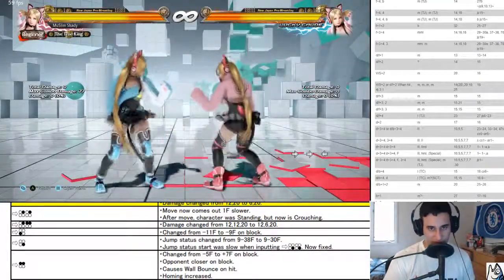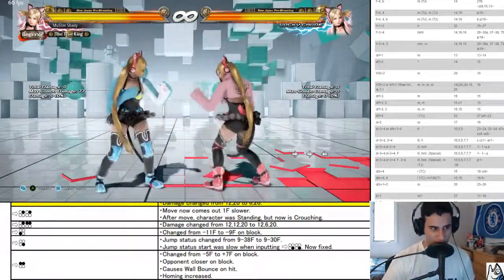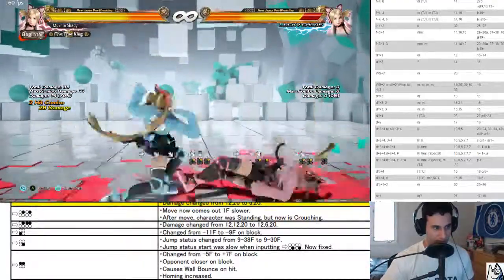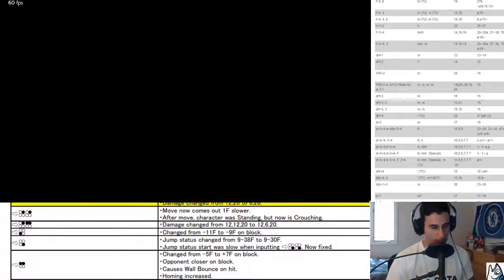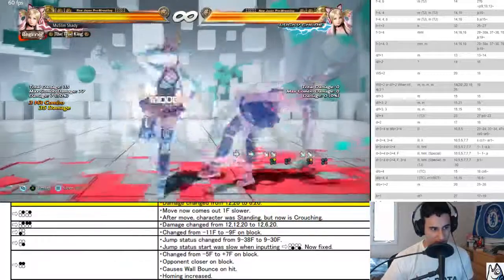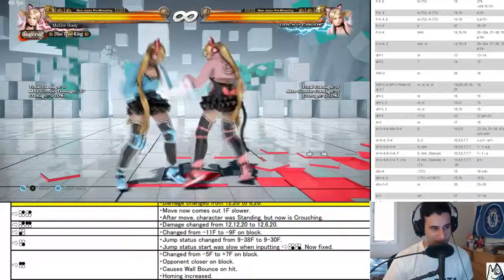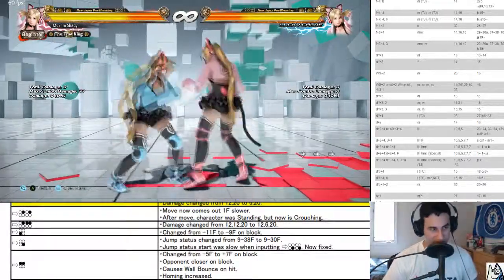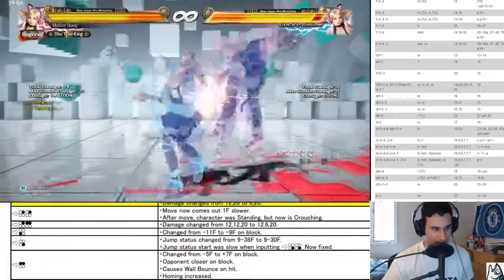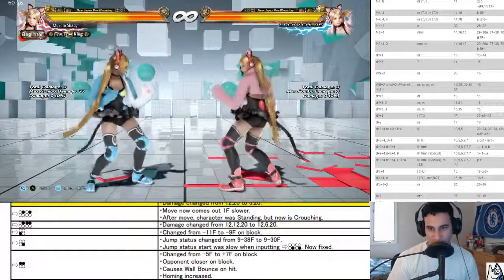Down forward one, down forward two, or royal rising two — they changed the damage on her down forward two, her big down forward two string. If you didn't know how to do this before, this was a pretty easy timing you just have to learn it. It's one of those things where every button gets slower — you do the first two pretty fast and then the third one slower and the fourth one even slower than that. Not too hard of a timing. Anyway, they rescaled the damage.